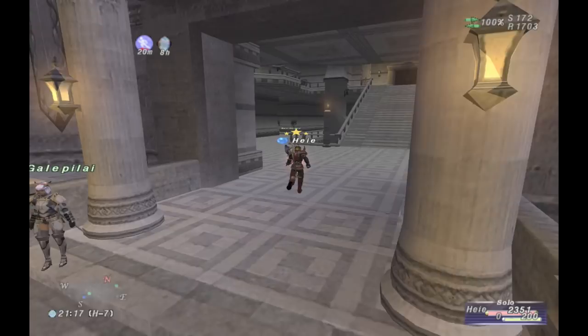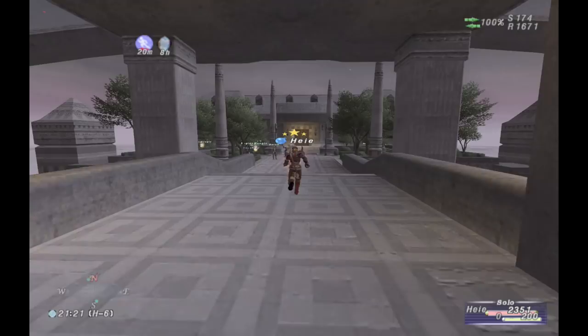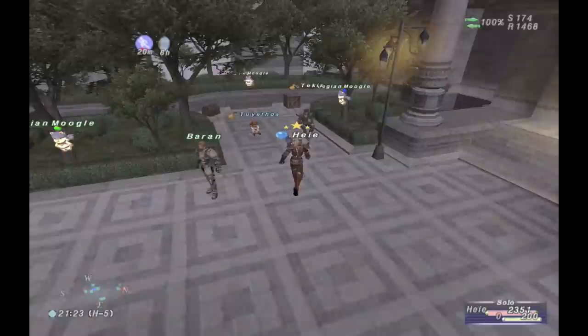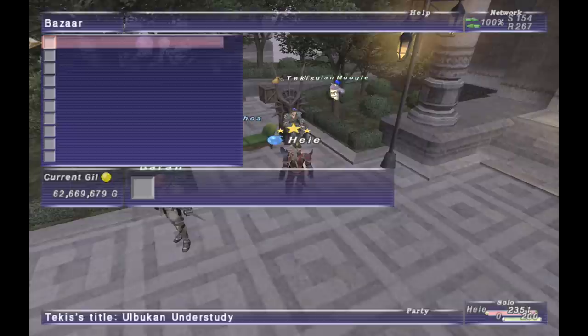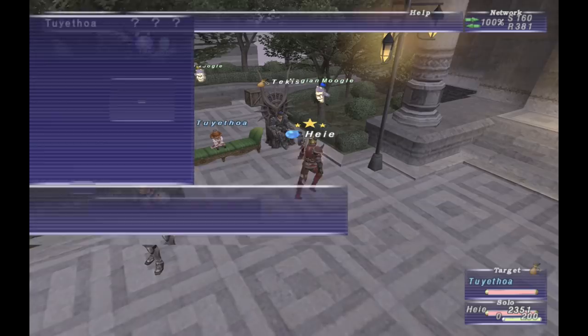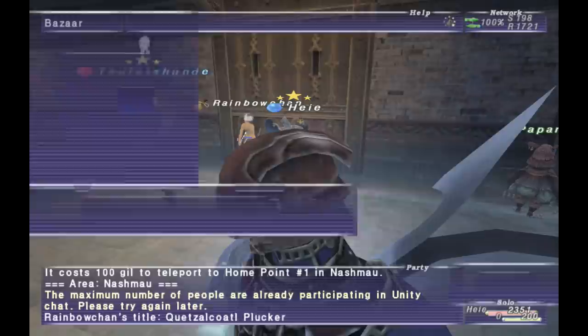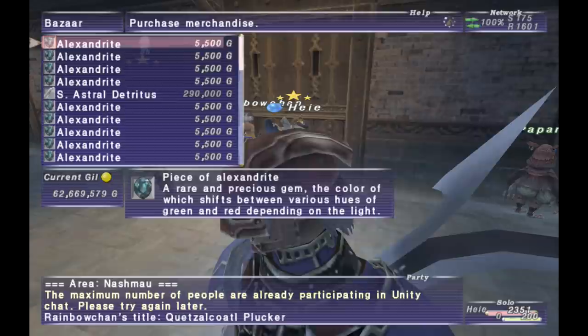Now, if you're trying to bazaar certain items — like Alex, Plutons, Beitetsu, that type of stuff, or even anything used for Magian Trials like heavy metal plates, Rift Cinder and such — I don't know why more people don't bazaar next to the NPC where you turn them in. That seems like the easiest way to have people find you, and you're right there for them making it easy. I will often do this and can quite often sell things for slightly higher than the going rate. You can do this just by positioning yourself near the NPC — you can be in Nashmau with Alex, or near Oberon with Plutons, Beitetsu, and Riftborn Boulders.